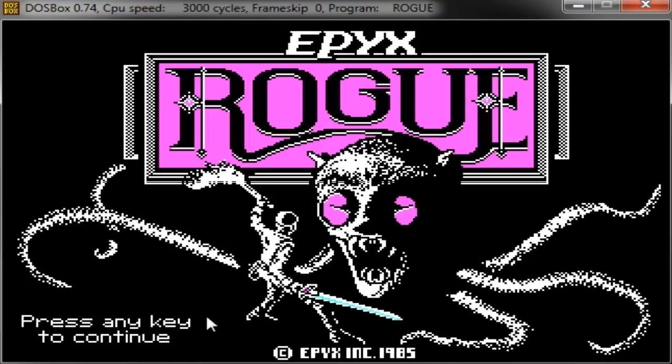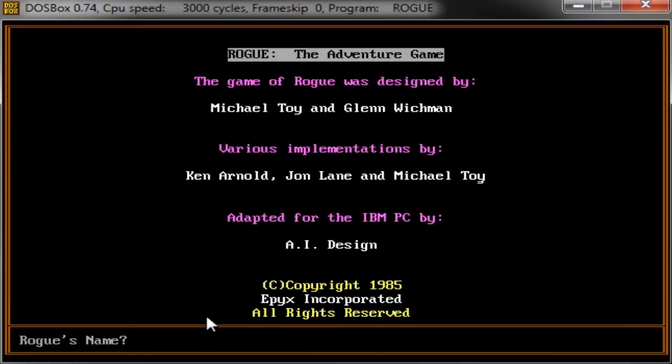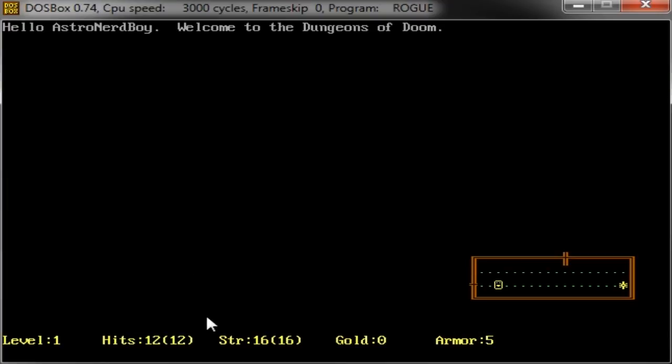So I'm going to type in Rogue. This is the Epix version, which had a nice splash page - for back in the day, it was pretty cool. This is done in CGA graphics - the lovely pink, blue, black, and white. The game itself managed to pull in a few more colors. This is the screen where you put in your name, and then ta-da - everything starts! Isn't that lovely? And that's pretty much how you played the game.